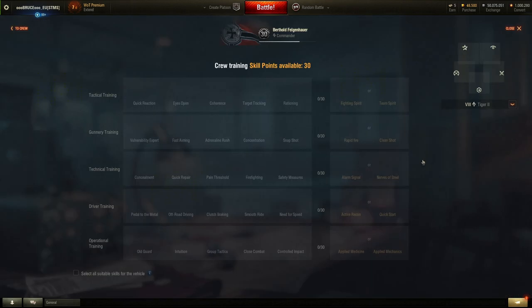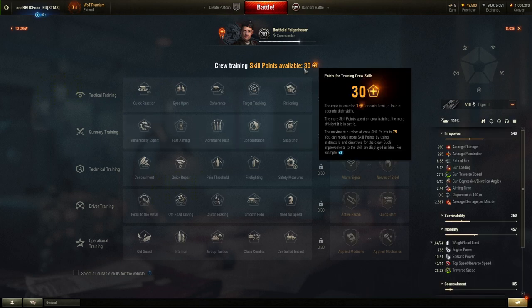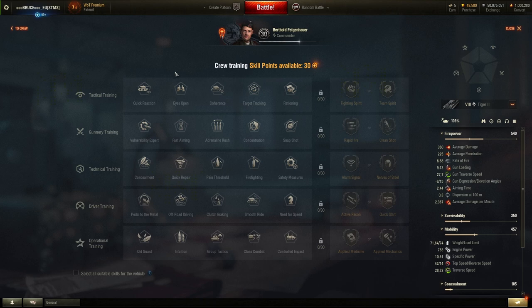Click the crew skills button and you can use your skill points to select different perks or specializations. You have technical training, gunnery training, driver training, and operational training. I made a video explaining every skill, so check out the link visible right now for all the information about those perks and specializations.